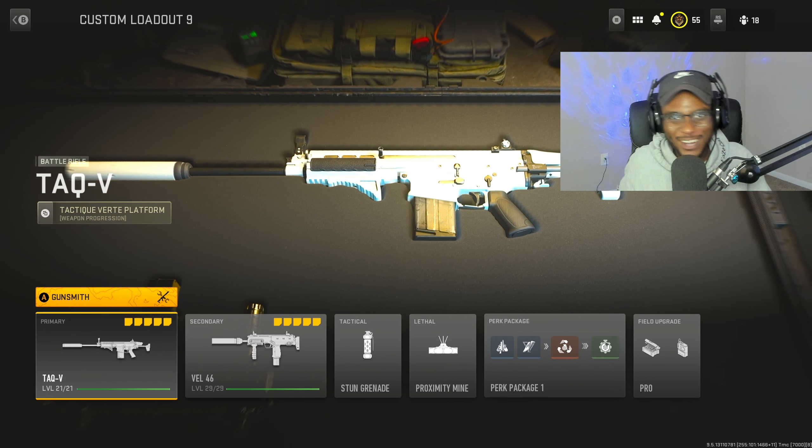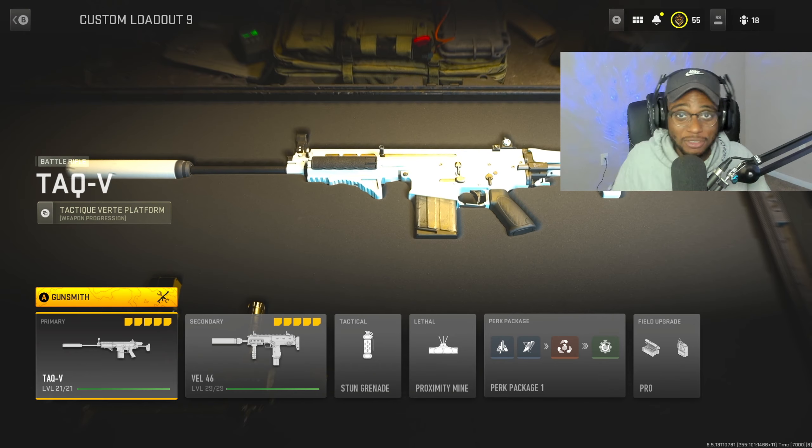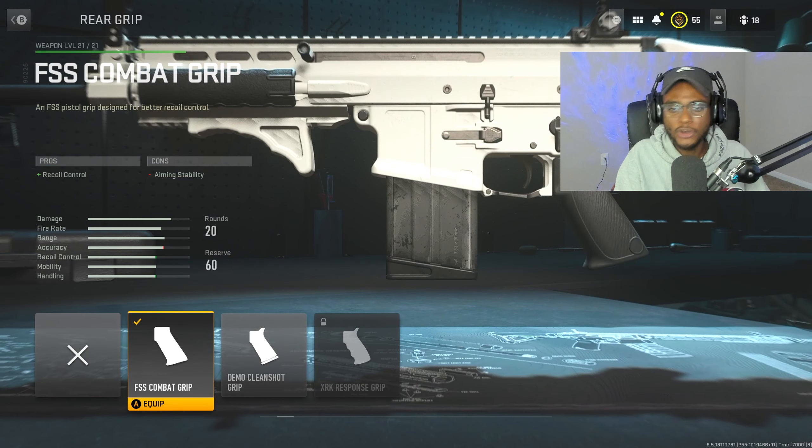Alright, let's go ahead and create the absolute best and fastest killing TAQ V class setup. This gun is actually classified as a battle rifle, which is why I personally overlooked it - thank you guys for pointing this weapon out to me. It's a monster. For the first attachment, we're gonna rock the FSS Combat Grip to bump up that recoil control. This weapon does have a lot of recoil by default, but this class setup is going to tone all that down so we can hit high damage shots very accurately.